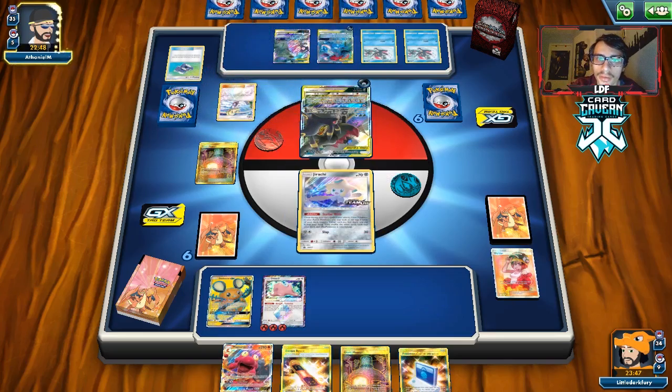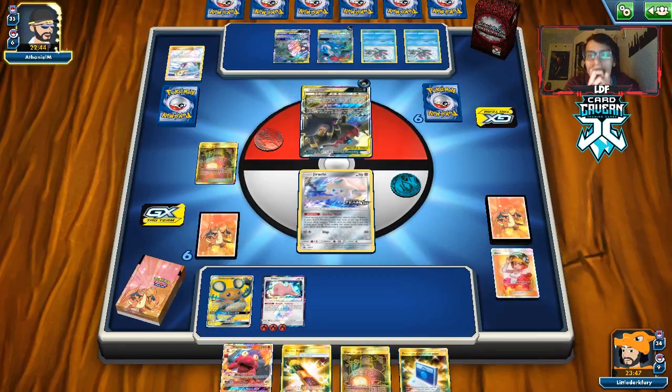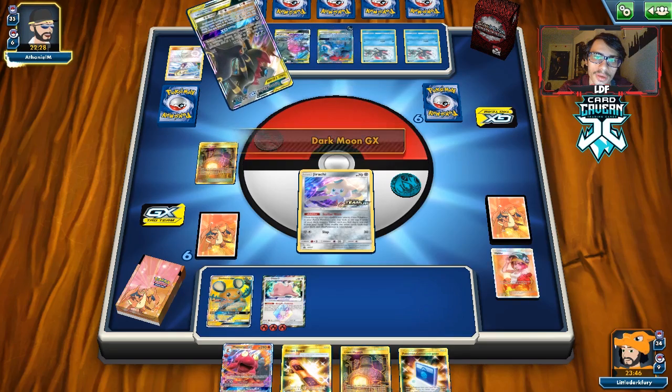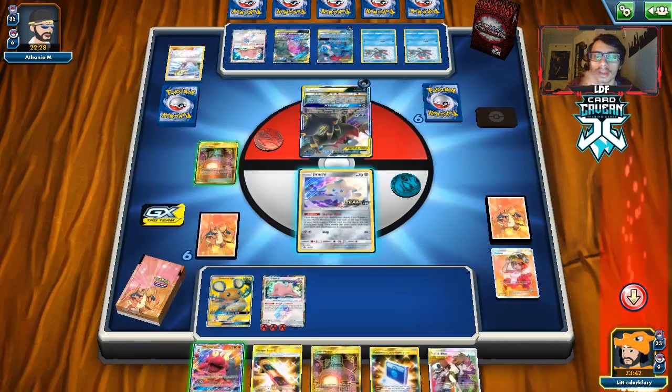Dark Moon, Dark City — there's that T-Tar Sableye, so they might go Dark Moon here. That will definitely slow me down by one turn. Or they could hit a Weavile and retreat for free if they get a Stadium. Normally they just play a Ditto down. There's only going to be one Candela in play, which is actually kind of nice. Yeah, they are going Dark Moon. We should have played the Escape Board — though I don't know if we would have knocked them out anyway.